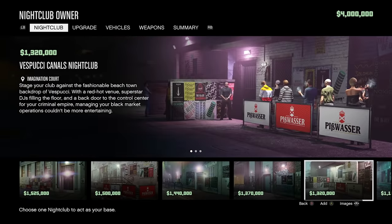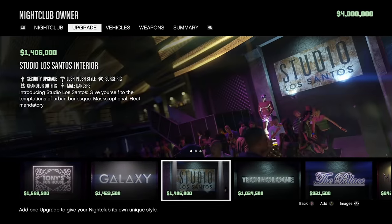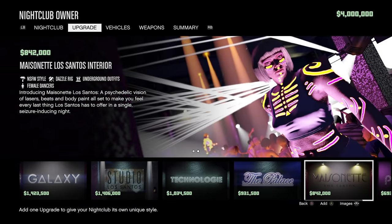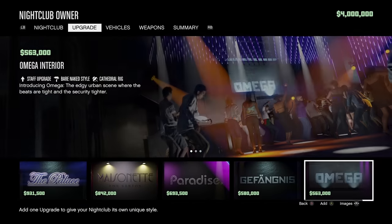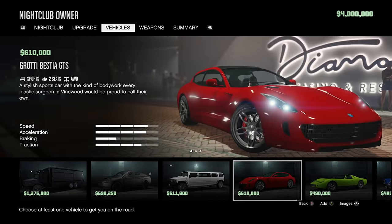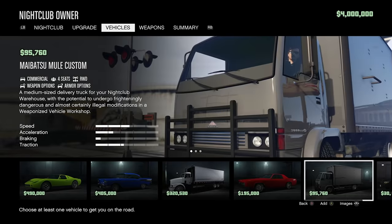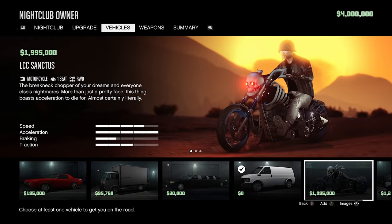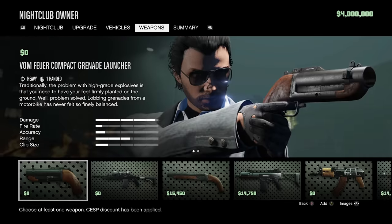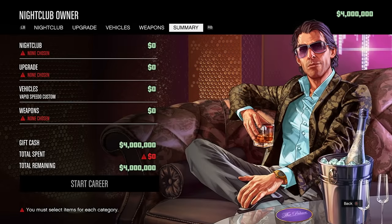The next one is the nightclub, and I will say this is essentially the worst path that you can choose. This is the worst one because in order to make easy money from your nightclub, you actually need to own other businesses like bikers, special cargo, the hangar, gun running, etc. Otherwise, the only way to make money is by promoting the nightclub, which pays really poorly — about $1,500 to $4,000 based on mission lengths. Those are essentially pennies. You do get a little bit of nightclub income in your safe if your popularity is high enough, but this will decrease with time and you'll need to keep doing these missions to maintain popularity. It really is an unnecessary grind without the other businesses established, so this one I would not recommend at all.